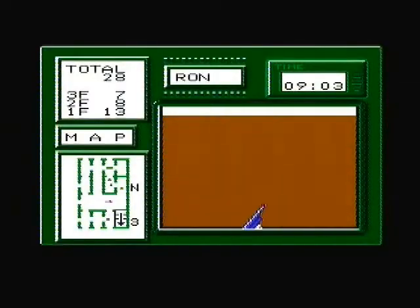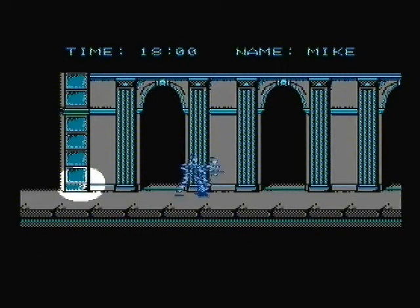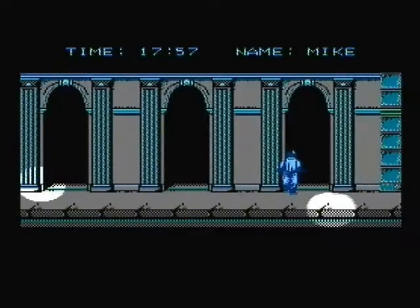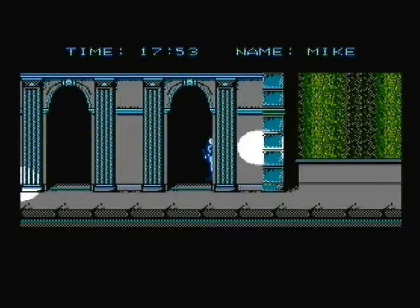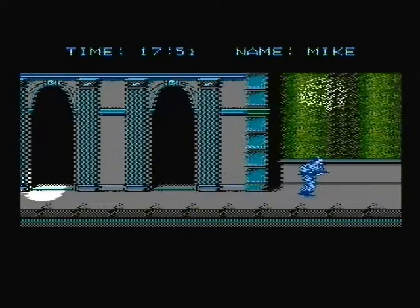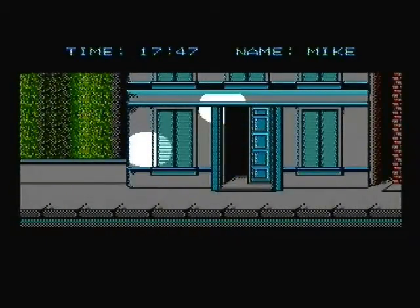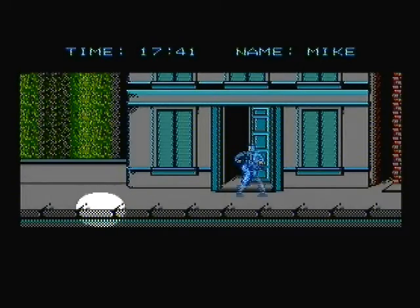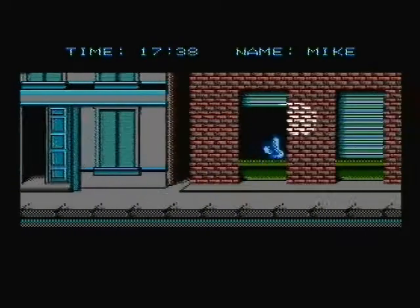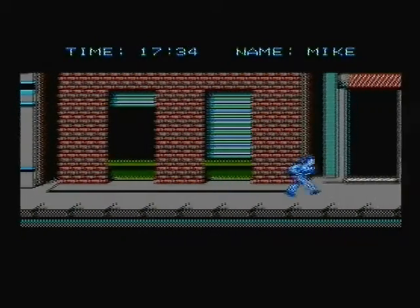The controls are really solid for the most part. In the sneaking part, you move the D-pad and you crawl by pressing down, though you crawl way too slow in my opinion. You roll by pressing the A button, and take cover behind doors and windows with the up button. Taking cover is probably the most important thing in this part, because you need to do it in order to get rid of the spotlights so you won't get shot, though you actually can roll past the spotlights if you're lucky enough.